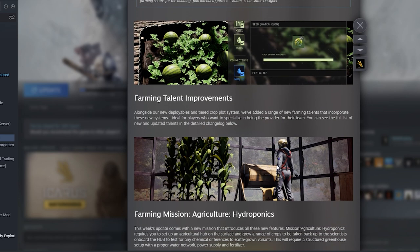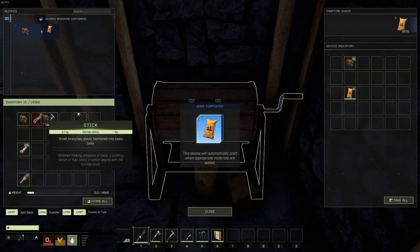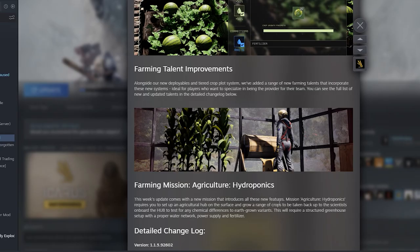They also added fertilizer. Fertilizer is done in the composter, where you can put spoiled crops and spoiled food in to turn it into fertilizer for your plants, or into gunpowder, or whatever else you need. Spoiled plants and spoiled fruit now have their own separate decay items. I'm glad they put this in because beforehand if a carrot spoiled you just got nothing — now at least you have something you can do with that spoiled carrot.